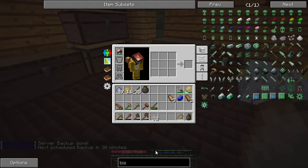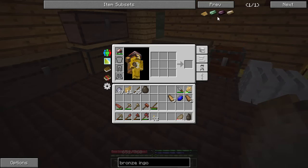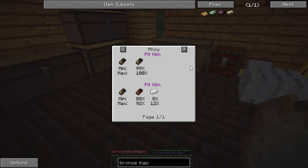Let's look at the three different types of bronze. There is Bismuth Bronze, Black Bronze, and Regular Bronze. Regular Bronze is the standard one you're familiar with — a mixture of copper and tin. It's about 90% copper to 10% tin, more or less. So if you use 100 units to make an ingot, it would be 90 units of copper and 10 units of tin — that makes normal bronze.